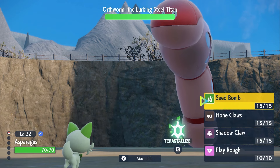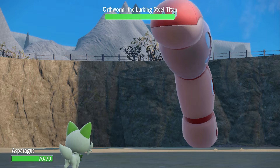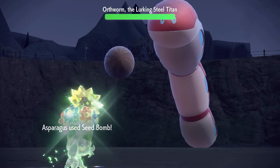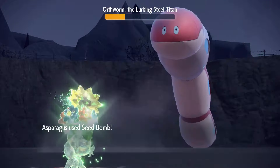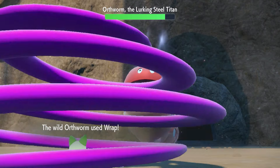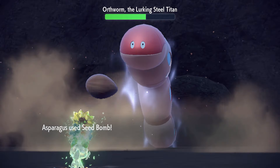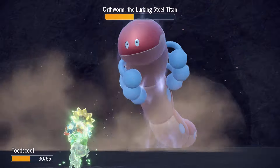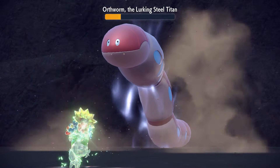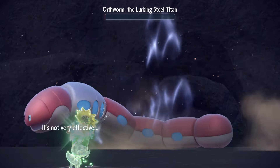To beat the Earthen Titan, I retaught Asparagusk Seed Bomb — 80 base power, and with Terastallization it's stronger than Shadow Claw. We set up 3 Hone Claws as Earthworm missed Iron Tail twice before switching to Headbutt. Seed Bomb did a third, and thanks to Earthworm never using Iron Tail again, we took it out. For phase two, we set up 2 Hone Claws as Earthworm used Sandstorm and Wrap. We forgot to Terastallize initially, but Tera-boosted Seed Bomb took Earthworm to yellow health. Arven's Toadscool got flinched by Headbutt, but Earthworm hit itself in confusion from Toadscool's Supersonic, taking itself to red health. Toadscool's Grass Knot left Earthworm on a sliver, so it went down to Seed Bomb.